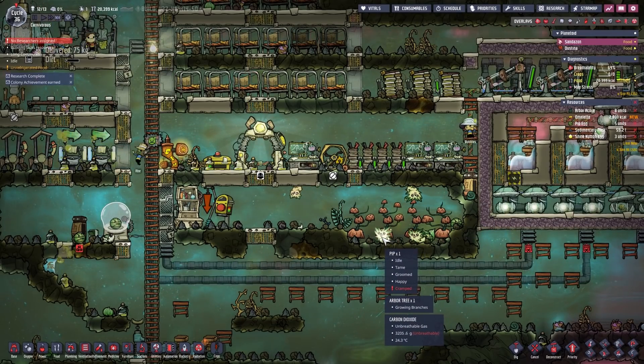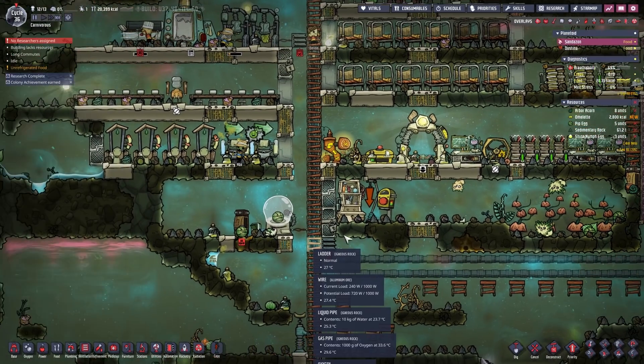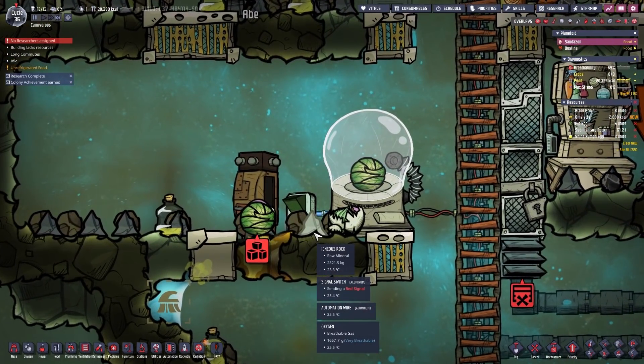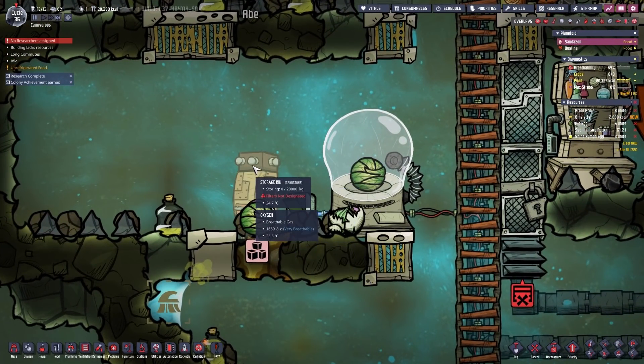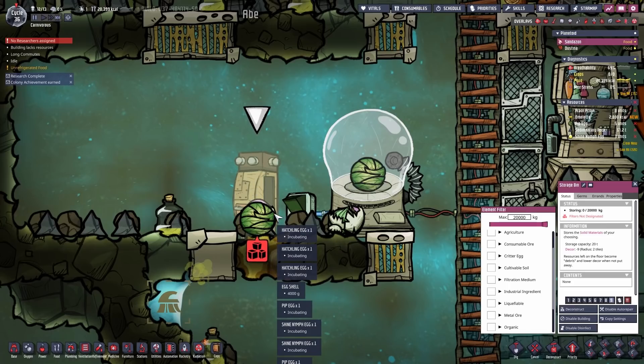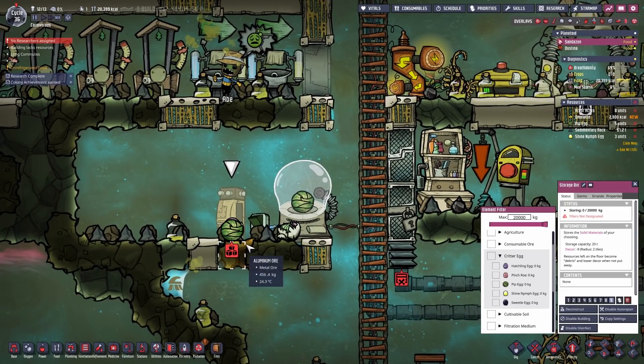The pips down here are crammed, meaning there are too many critters in there or too many critter eggs — yeah that is the case. So we need to remove them out of the farm. And for that it would be very helpful if we have more incubators. I also figured out where the raw egg was coming from, because I placed the pip eggs in the storage bin before. And if you place critter eggs inside of storage bins instead of them lying on the floor, they will not incubate but break down and leave raw egg behind.